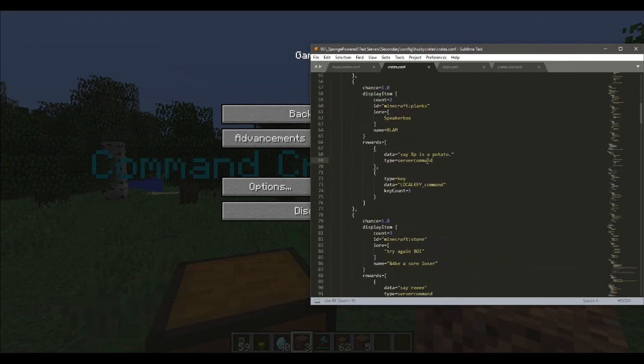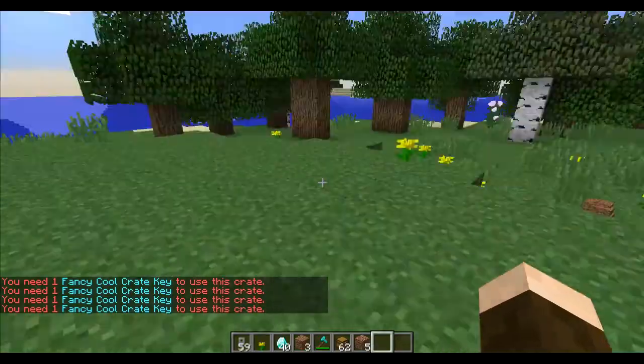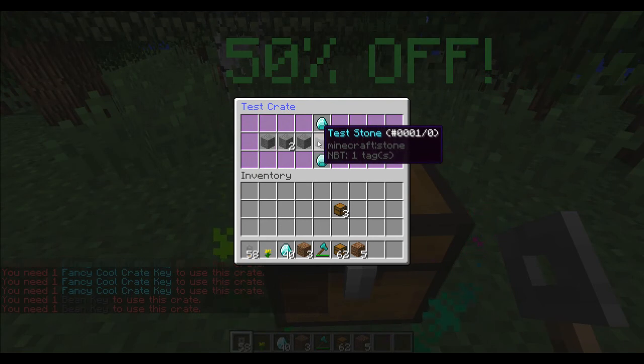The reward types changed quite a lot this version. This is how you'd give someone a key: if it's for a crate, it's LOCALKEY in all caps, underscore, and then the ID of the crate — that's how you'd do that. Fancy crate is just full of stuff. Dank crate uses bean key. You get test stones — that's mostly for logic testing.